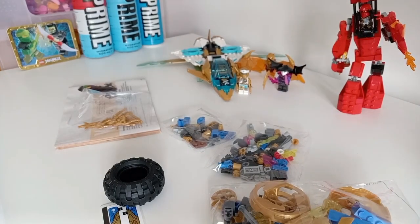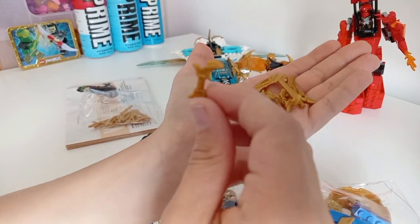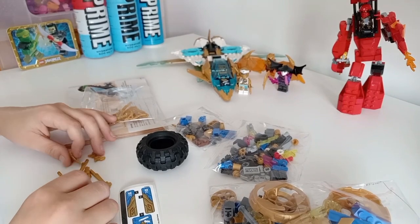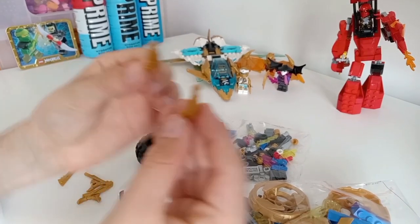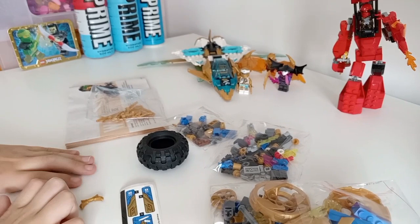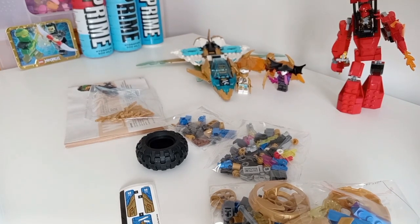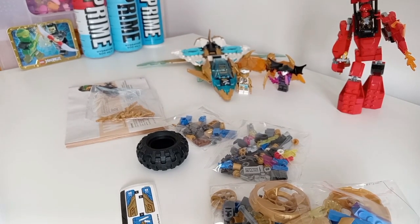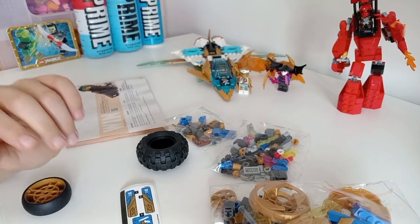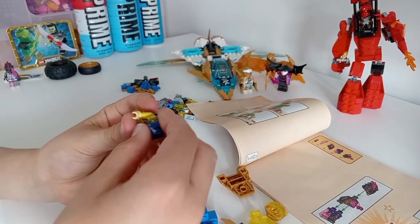I've got four scythes now. Here are the golden weapons — I'm not sure what this one is supposed to be, maybe a weapon for Nia. You get two of those, two Swords of Fire, and Jay's Nunchucks of Lightning — which don't actually come with the chain. I already have many ideas to make this set more accurate, so like the video if you'd like to see a tutorial on that. I'll put these bags of golden weapons aside for now.